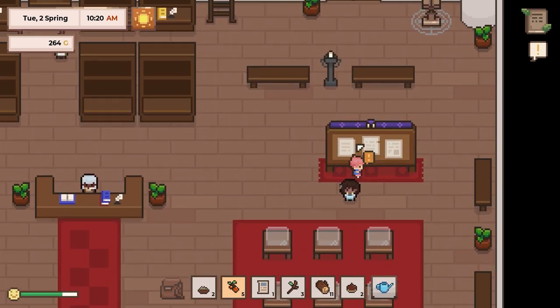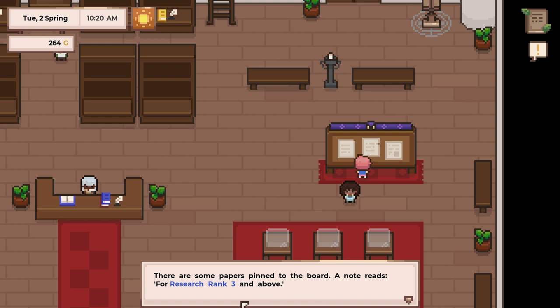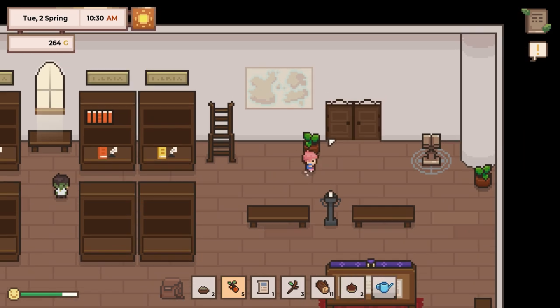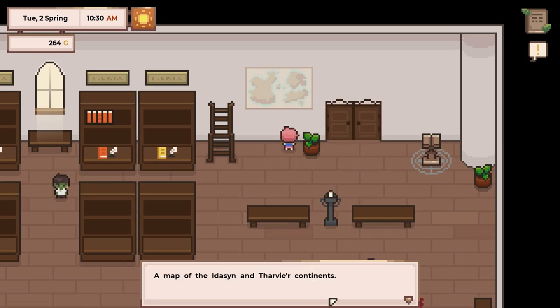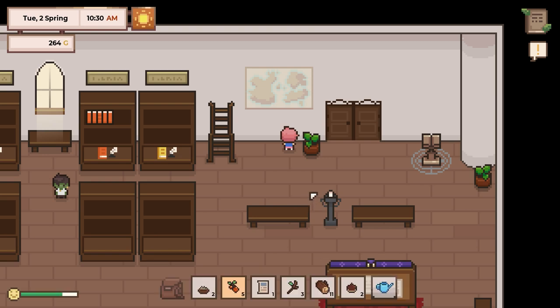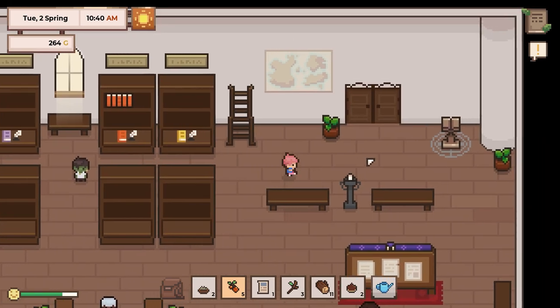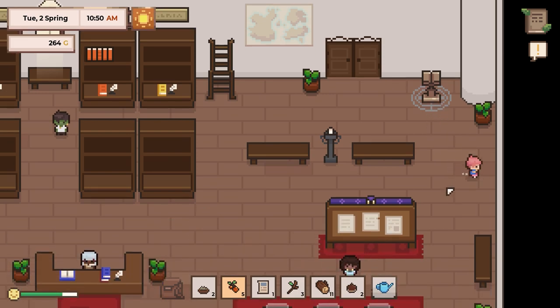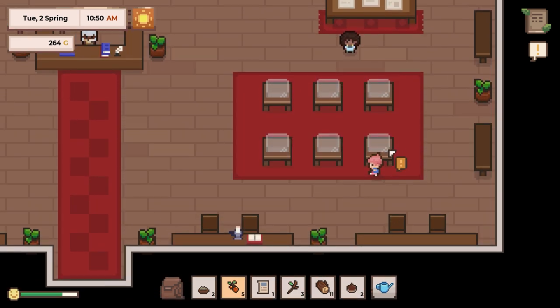So what do we have going on over here on the board? Some papers pinned to the board — for research rank 3 and above. So we're going to have to level up our research. A map of the Ideson and Tharvye continents. To the west lies Brimwood, Fur, Velha, and the outskirts, Juras and the central summit. Shimmerbrook is found just to the north of Brimwood. To the east lies Tharvis, Alvire, and the Shira Desert. And some sort of magic device — it looks like it's deactivated, probably for the best lest I blow one of my limbs off.